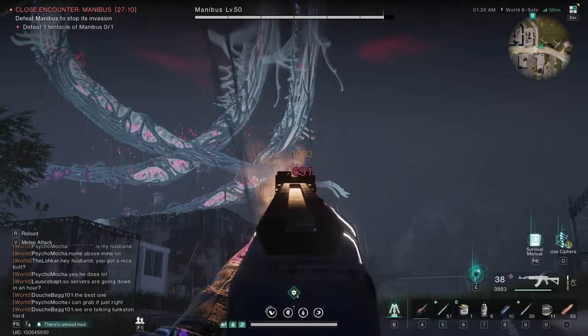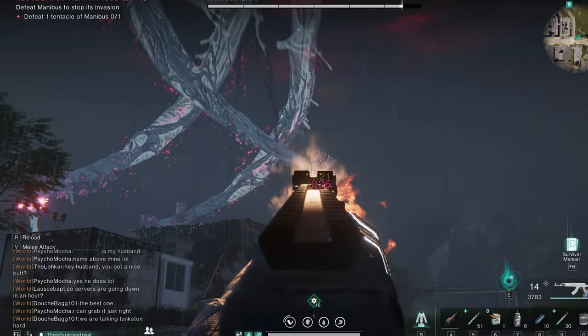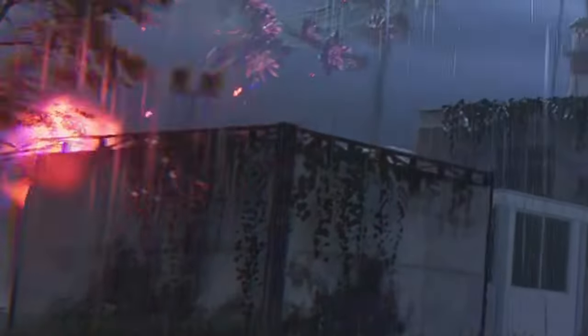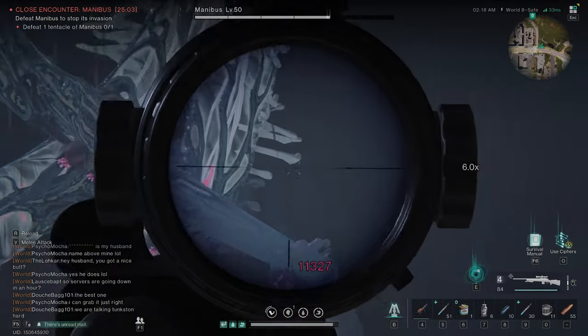The area I'm at is kind of cheesing Manibus. Usually, the orbs from one of her arms hit the building to my left, and the arm that gets closest to me — the orbs actually hit the ground more often than they hit me.